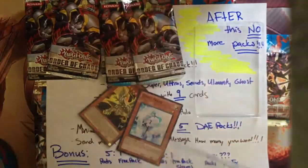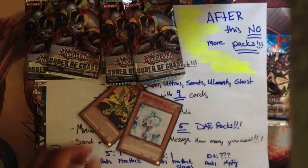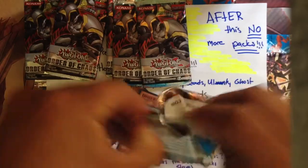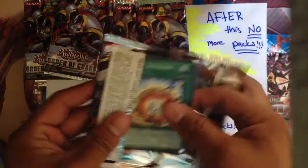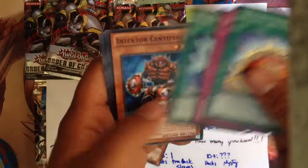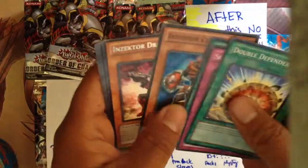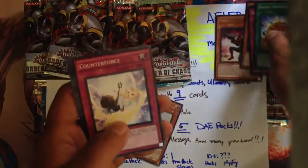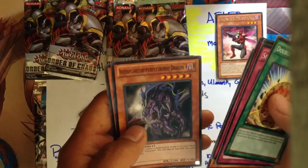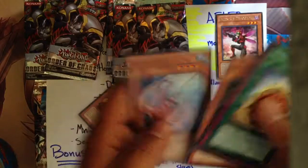Let's get right to the opening — don't want to make this video too long. Pack one: Double Defender, Splash Capture, Float on Trident, Zexal Centipede — awesome. Zexal Dragonfly, so we got a rare. Caron Air Force, Curry Vault, Interplanetarity Dragon, and Shocktopus.